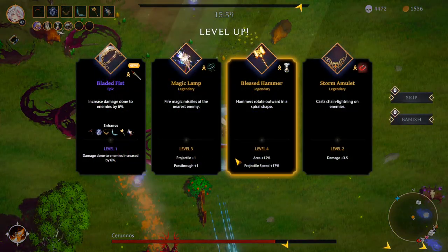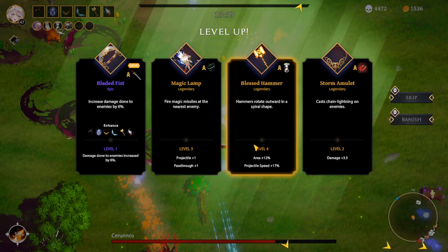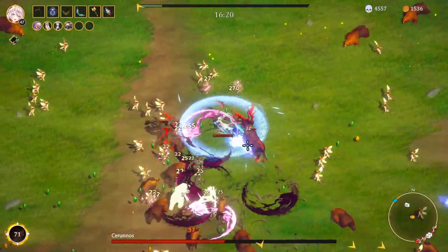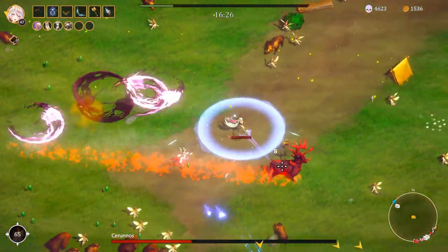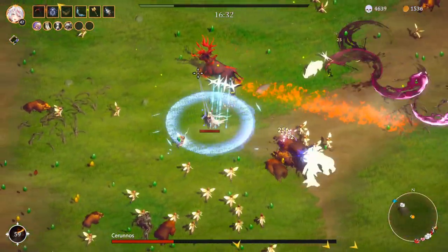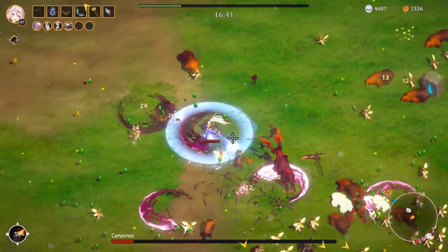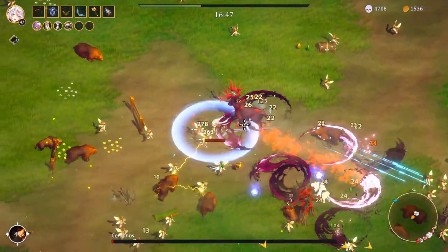I shouldn't get hit. I need to get the hammer. I actually do a lot of damage to it if I stay close enough. The ultimates still didn't hit the boss — how very unfortunate. I get it, it does clear the screen, but that's not good enough. Ultimates are there to kill bosses. Technically this is a mini-boss, and because the final boss of the map is actually going to be huge, it's probably going to get hit a lot more by my ability.